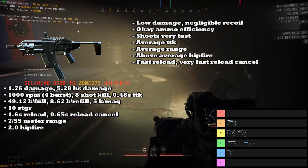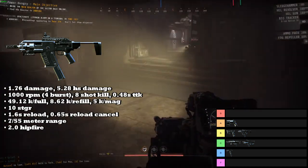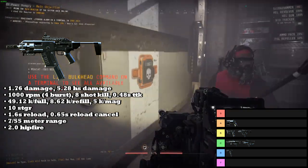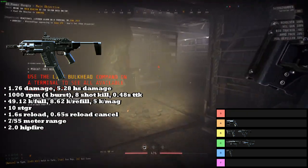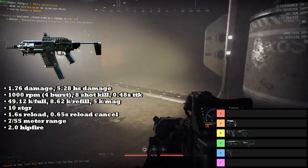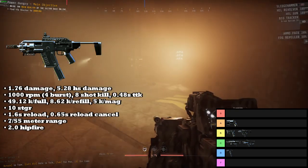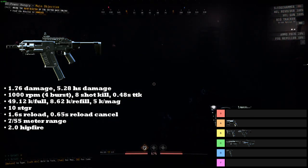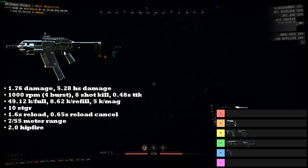Overall, this thing just feels like a better SMG. The only things the SMG has over it are ammo efficiency and more staggers. But in Rundown 6 there is just a ton of ammo packs, so ammo efficiency doesn't really matter, and the Carbine can kill stuff a lot faster and easier than the SMG can. We're always going to value the ability to kill something over the ability to stagger something — so overall, the Carbine just feels like a direct upgrade from the SMG.